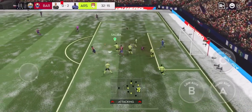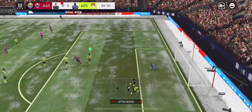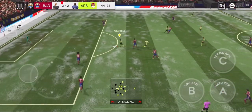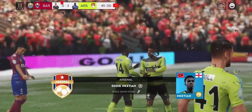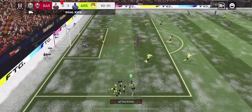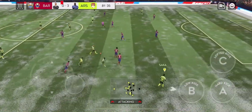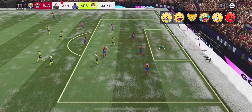Oh, how unlucky! Gündoğan tries a long shot — oh, that's just off target, short throw. Here's Smith Rowe — surely now — oh, there's no stopping that! Great run by Lewandowski. What will he try? Oh, so close, so accurate. Saka at pace — surely now — a fantastic team goal! He keeps adding to his tally.